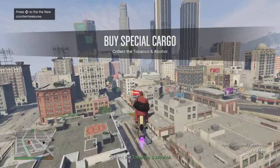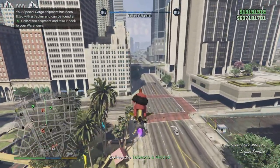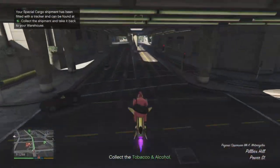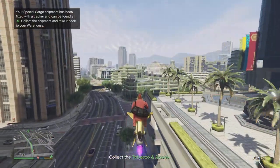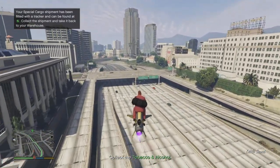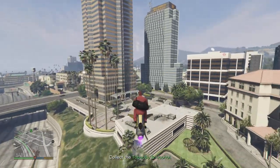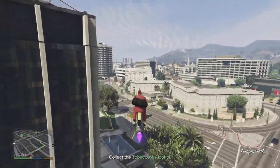Then all you simply do is go back and forth between two warehouses — that way it eliminates your cooldown time. Usually you have a cooldown time of about five minutes, so this helps eliminate that so you don't have to sit there and wait. If you only have one warehouse, you can do some VIP work, a client job from inside your Terrorbyte, a pay phone hit, rob a gas station — whatever.